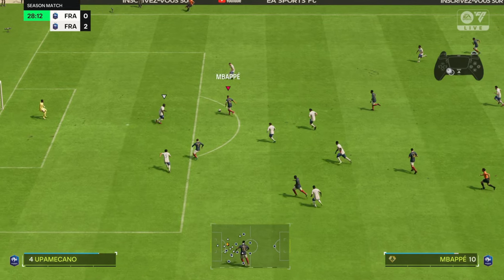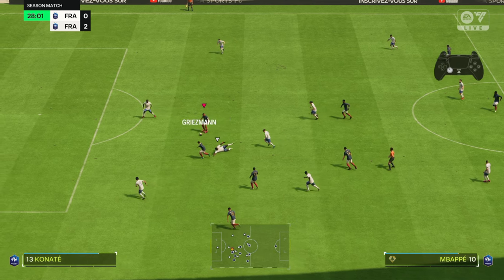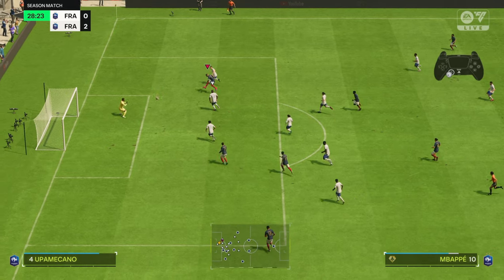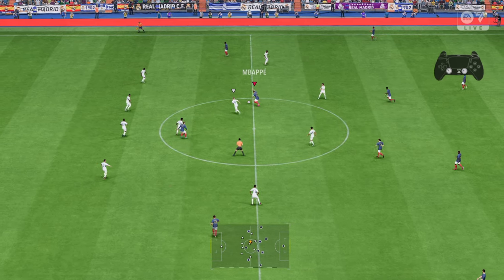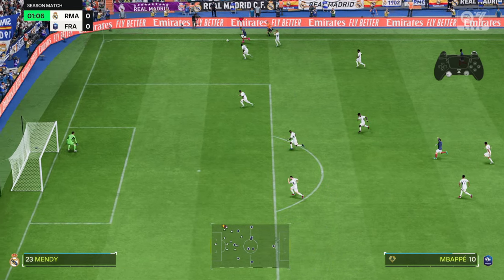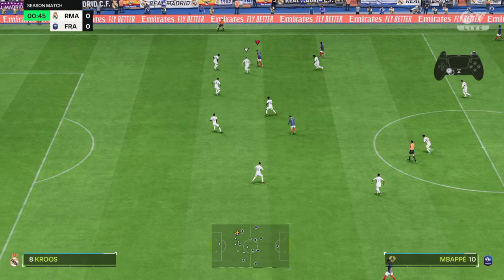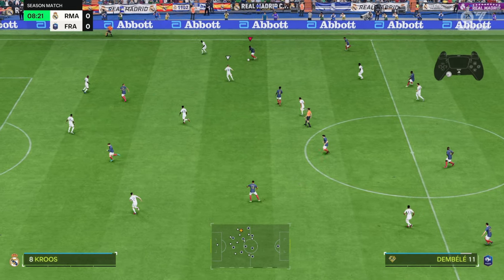Next we've got Griezmann passing to Kylian Mbappe — speed boost using the step over again gives a big leverage on the opponent. Now from the start, we'll try combinations: first, controlled sprint combined with normal sprint to get away; next, step over and another sprint to continue getting away; then the right analog sprint to get away from the opponent. Those are the three combinations that work the best from all the speed boost options in FC 24.